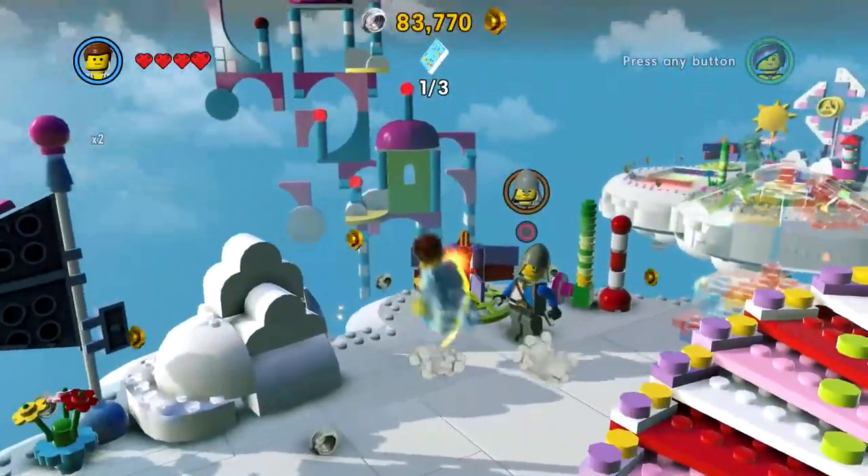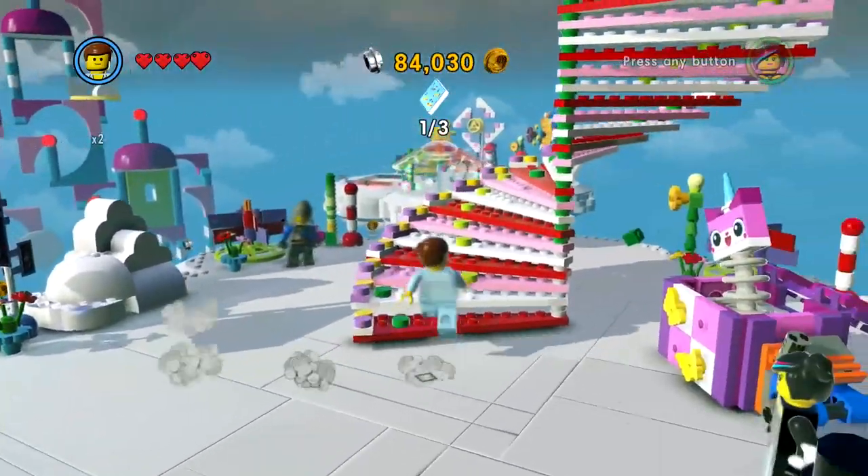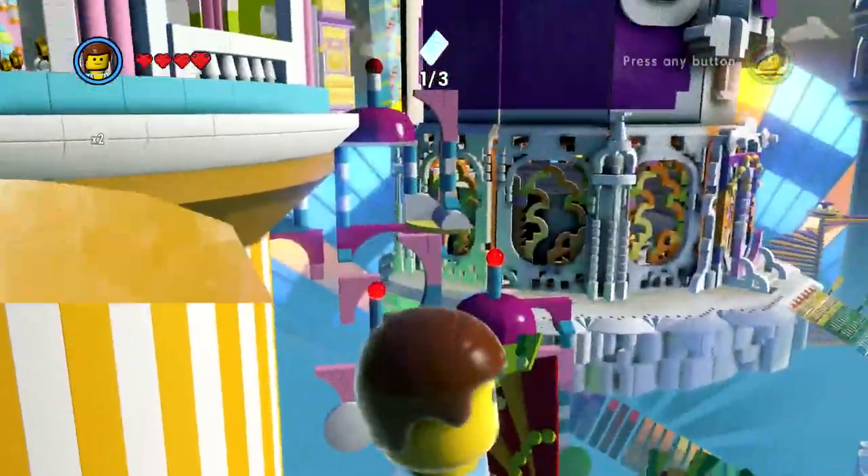We have a random Viking man - what's up, random Viking man? Before I bring Unikitty down for her fun time - whoa, this is a spooky spiral staircase!